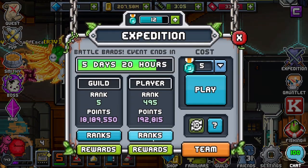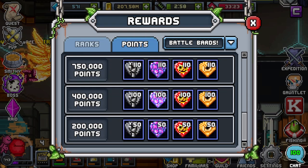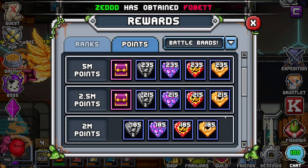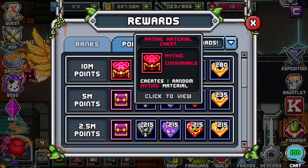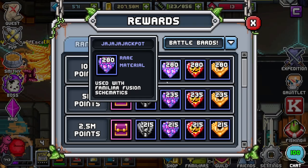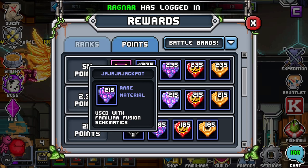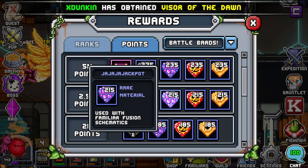If you go to Rewards > Points in the event, even just getting to 400,000 points gives you one guaranteed Blinka. The most ideal is obviously the 10 million points, but not everyone can do that. I'd say getting to 2.5 million is the best because you can have two from rewards, plus all the ones you farm from the portal, which will equal probably a third or even a fourth. You'd have the best shielder in the game — she's the best shielder, a decent healer, and has decent speed for per-turn brains. She's honestly all-around solid.